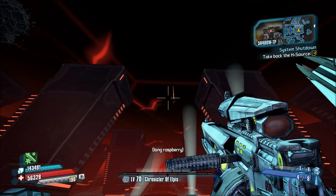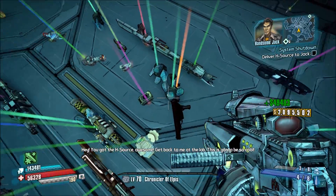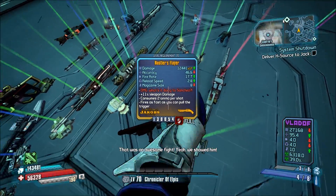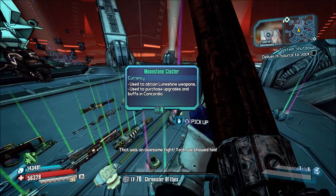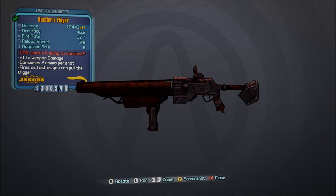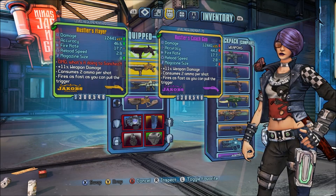The best way to get this, as you can clearly see, is to simply farm the H source from Shadow Trap when you beat the DLC and the EOS boss. You can also get a couple other legendaries this way, and we'll go over that in later videos. But as you can see here, that is the Flayer, and that is probably the easiest way to get this thing.